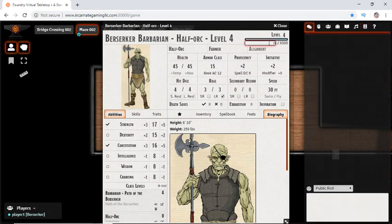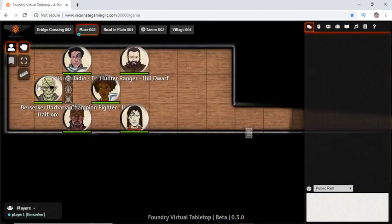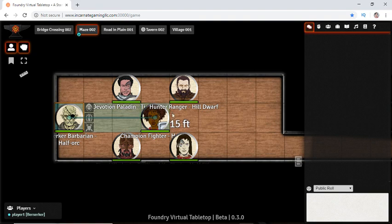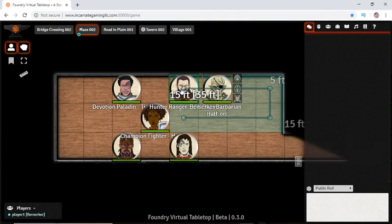We are this Berserker Barbarian. Let's pretend we are in combat and going over to attack the Life Cleric down here. As a Berserker Barbarian we need to get into melee range. We can either click and drag, or hold Ctrl and click and then hit spacebar. This is useful because whenever you click while doing this you leave a waypoint that allows you to move in fun patterns.